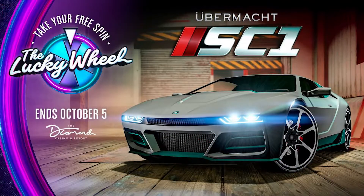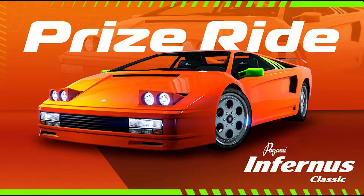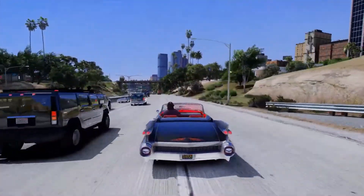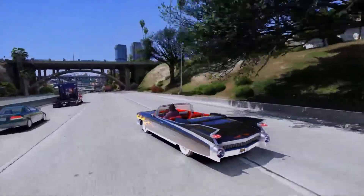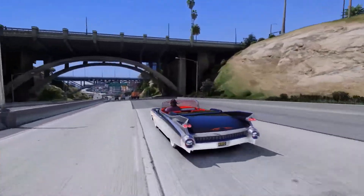We also have a new vehicle on the Lucky Wheel this week — that is the Übermacht SC1. If you're feeling lucky at the Diamond Casino Resort, make sure you spin that every day; you can get some cool prizes and a chance at winning that free car. We also have a new vehicle on the Prize Ride this week — the Pegassi Torero Classic. You have to finish top two in the Street Race Series for three days in a row, so you've got a little time to squeeze in if you want that free supercar.